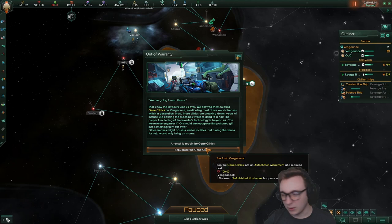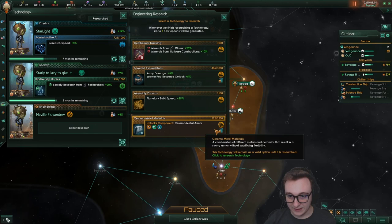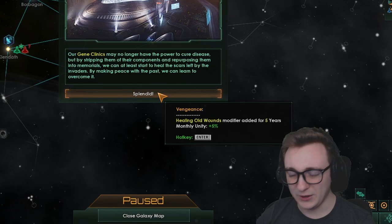We recovered technological data from the debris — we get unity and ceramic metal materials, which is level 2 armor, which is pretty nice. Refurbished hardware: by stripping the gene clinics of their components and repurposing them into memorials, we can start to heal the scars left by the invaders. We get monthly unity +5% and a monument — we get two naval cap for each job.